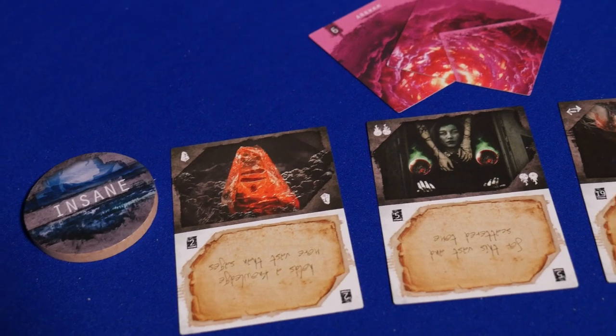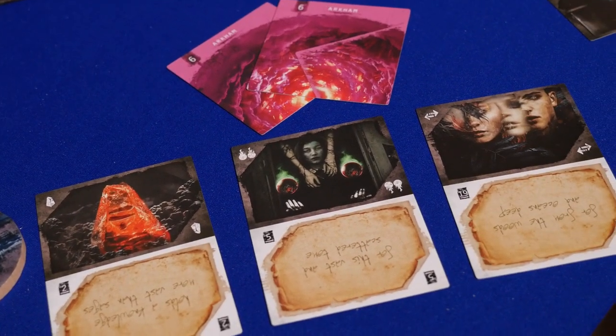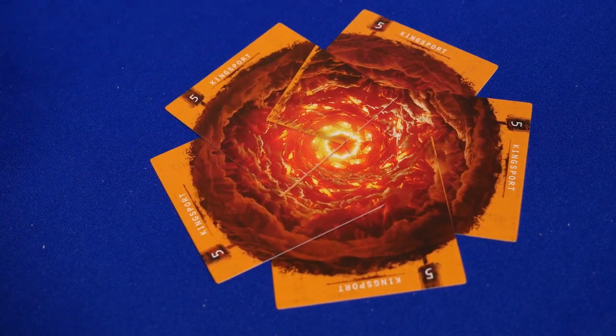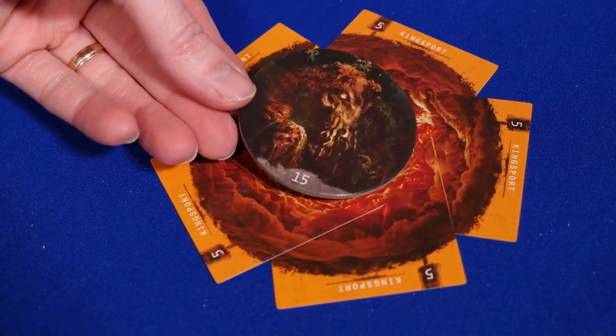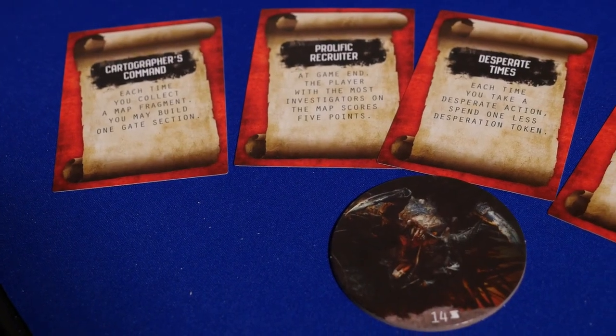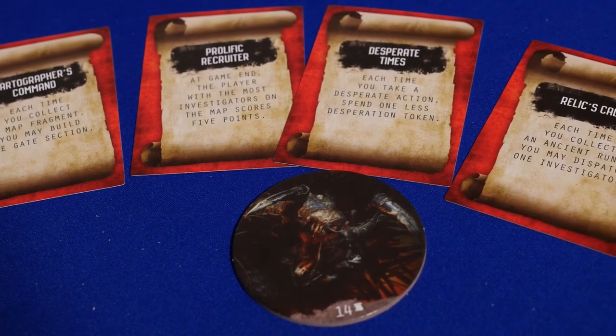For insane actions, you could collect ancient runes, build gate sections, and convert investigators. All of these will be getting you points, which I'll explain a little later. Once the gate is complete, the game is paused. The player gains the top monstrosity and places it on the gate and gains the points shown. If the monstrosity shows a scroll icon, then reveal a scroll, which affects how the game is played from that point forward.